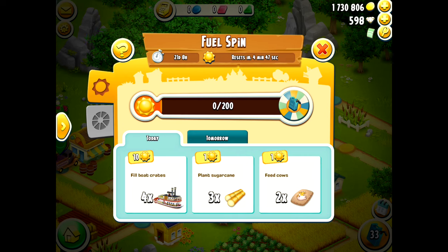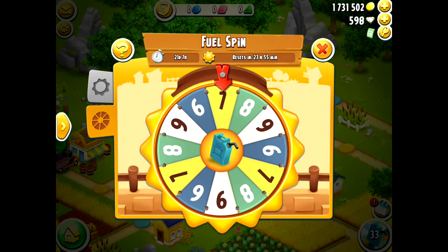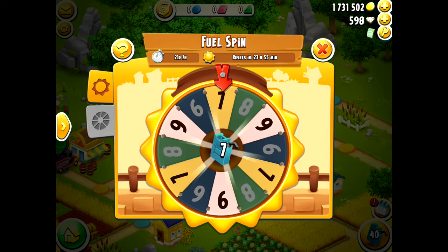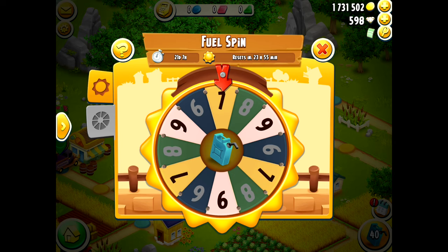As you can see, the amount of sun I need has increased now to 200, which is quite a lot. This next fuel spin is the next free spin. As you can see, the clock has reset to 23 hours and 55 minutes, and along with the clock resetting, your sun tasks also change.